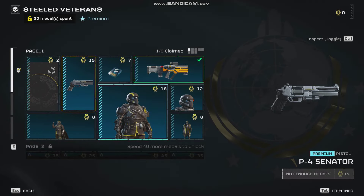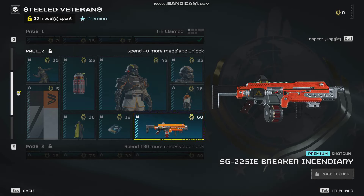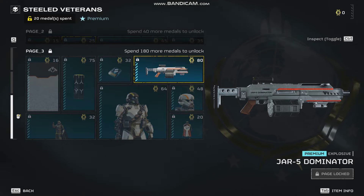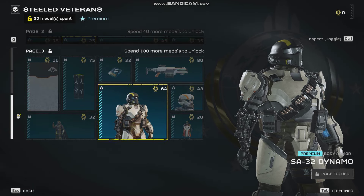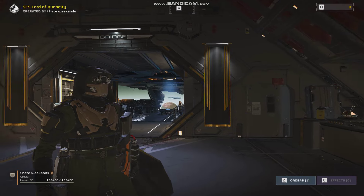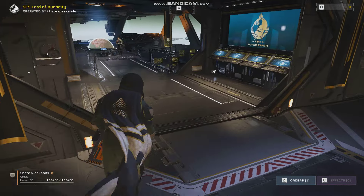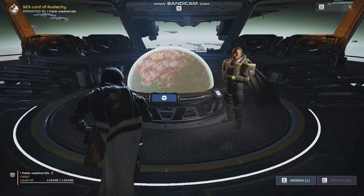There are a few interesting weapons in the Steeled Veterans War Bond page. You can get the P4 Senator as well, some pretty cool armor sets, the Breaker Incendiary, an Incendiary Grenade, and this Dominator Shotgun which looks pretty interesting. So I think eight pounds is not bad for 1,000 credits, or you could have just saved up 1,000 super credits from the normal War Bonds page.